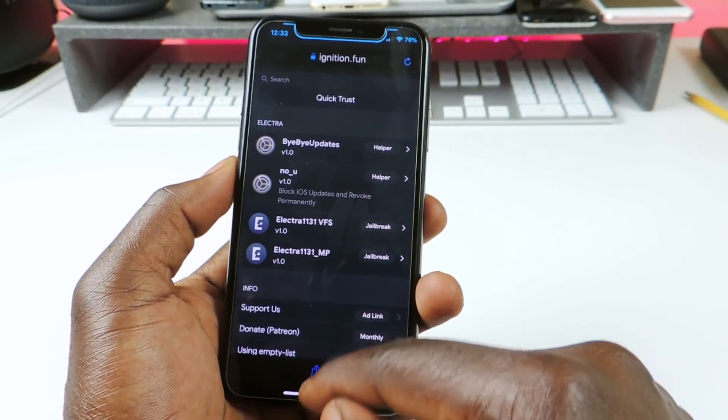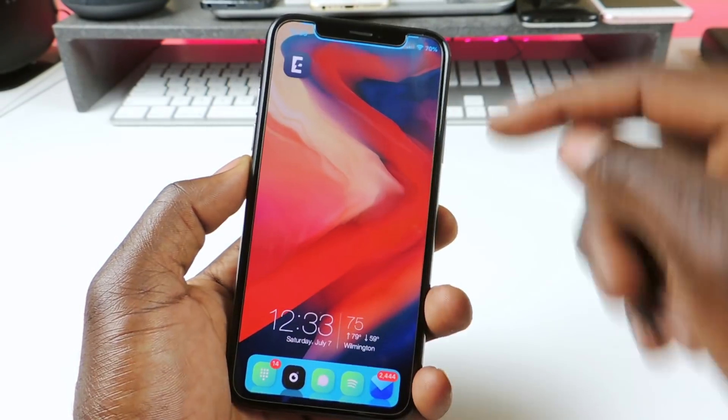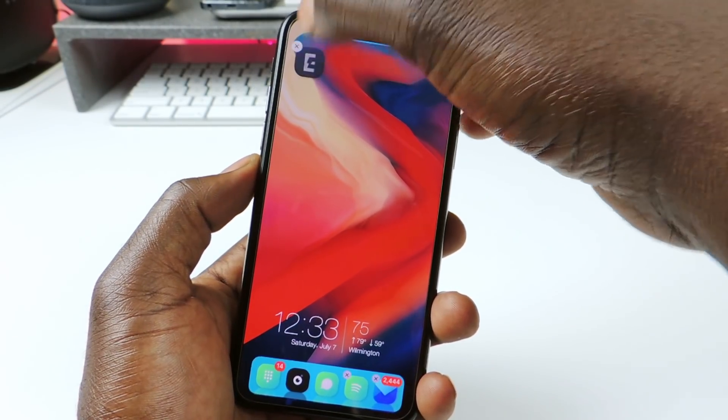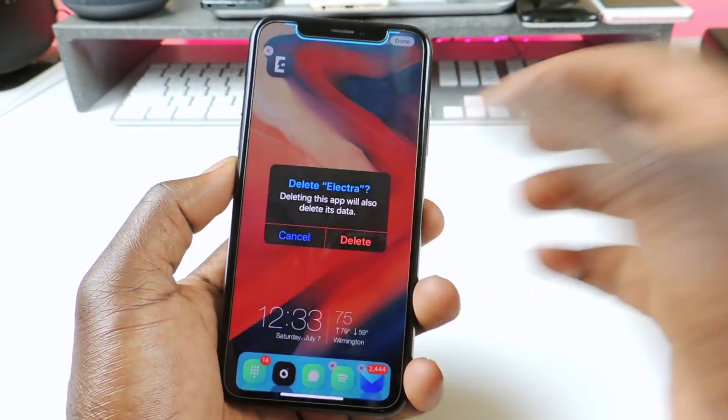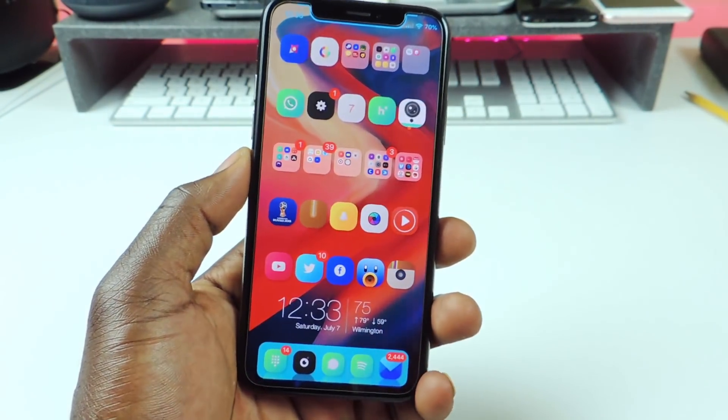So if you already have the VFS one on your device and it's jailbroken, the first thing you want to do is delete the Electra app that you got with that one. Delete it. So after you delete that app and everything is good.